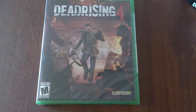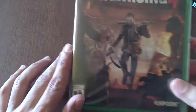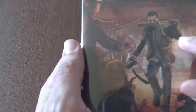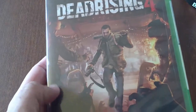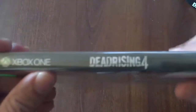Alright, let's take a look at the cover of Dead Rising 4. Of course we have Frank West in all his badass glory with his barbed wire-covered baseball bat. He's a photographer and a journalist, so of course that's why he has the camera. And this game has a Christmas holiday theme, which I think is pretty cool. On the spine of course it says Dead Rising 4.